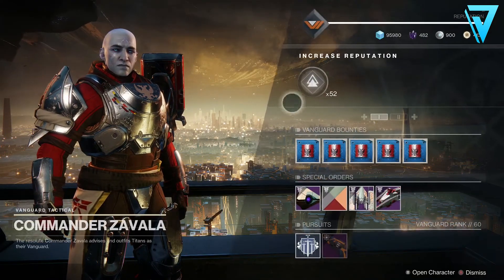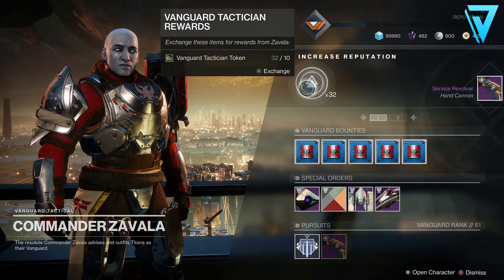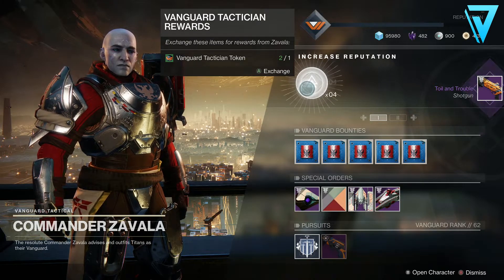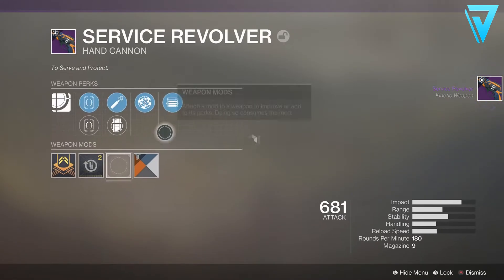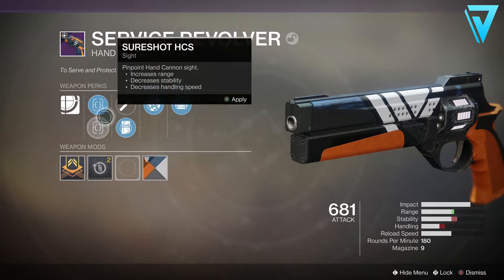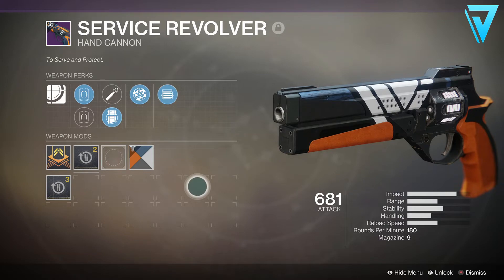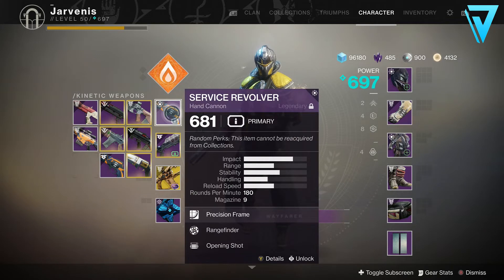As I said at the beginning of the video, going into Season 7, this is going to be one of the most preferred 180 RPM Hand Cannons in the game, and if you can get one to drop with Kill Clip, it will be immensely strong in Crucible and almost guarantee you a three-hit kill. As you can see with the one I got, I got Opening Shot and Range Finder with high caliber rounds to increase range, and also a Reload Masterwork — not the most fantastic roll, but Range Finder will definitely help with longer range engagements. That's a reminder of how to get the Service Revolver and the sort of rolls you want to be looking for going into Season 7.